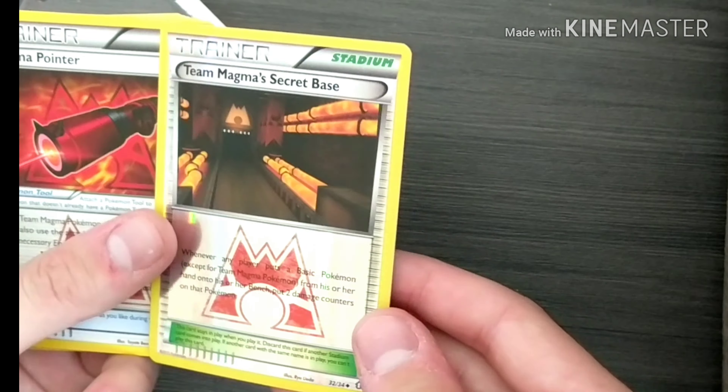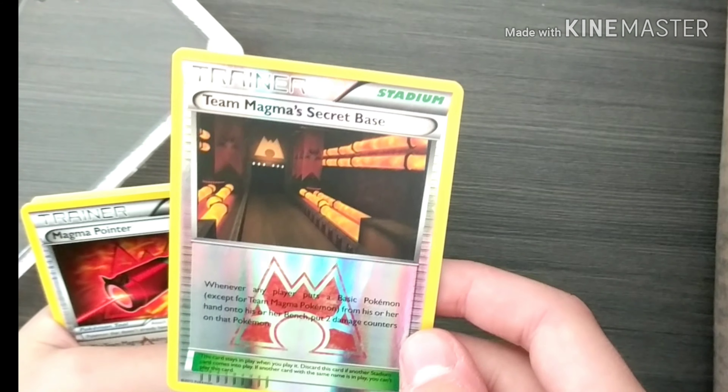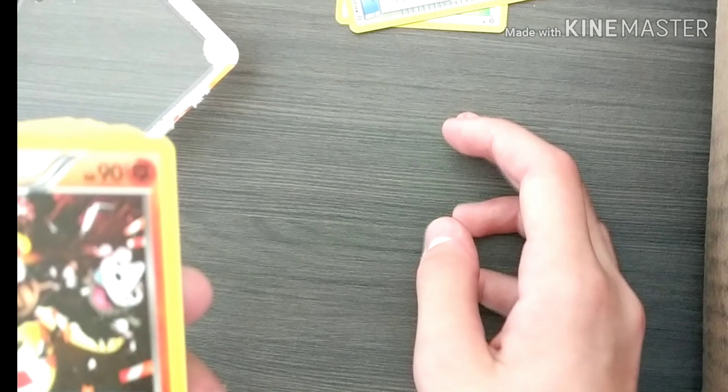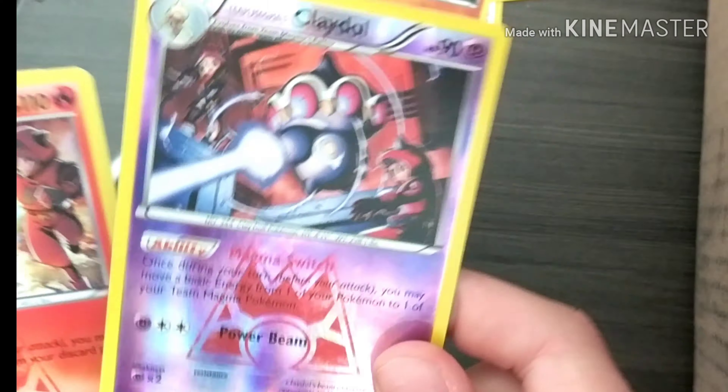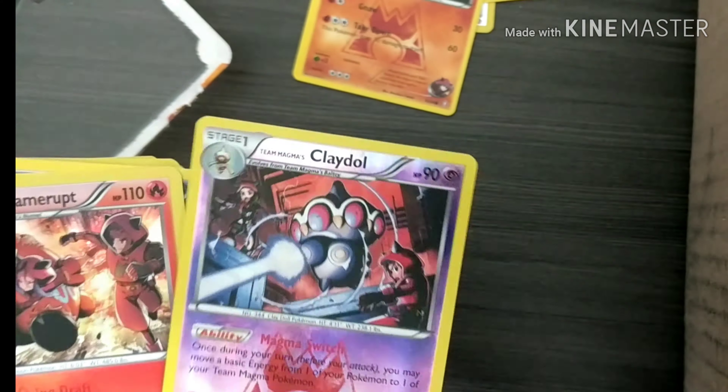Look at that, there's a little shiny one — I don't know if that's a holo, I don't know the terminology. Team Magma Secret Base, Magma Pointer, Team Magma's Lairon, Team Magma's Camerupt. Every time it says Team Magma I'm not gonna say it because it's gonna take too long, but there's one of those shiny ones.